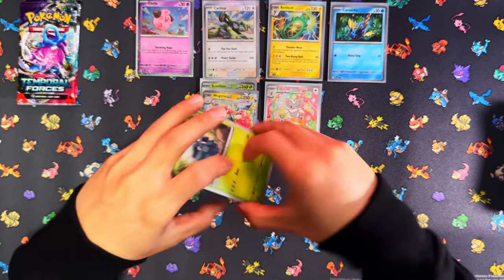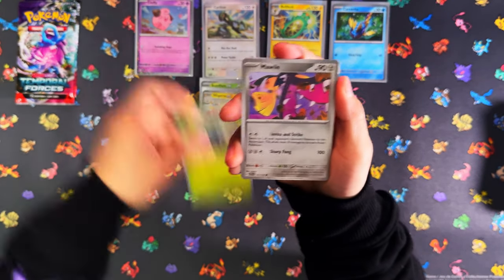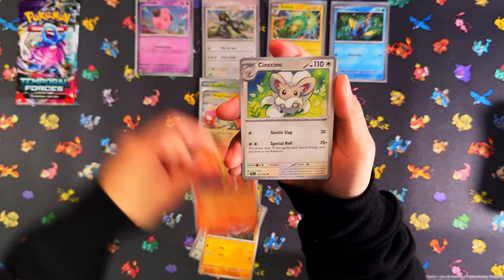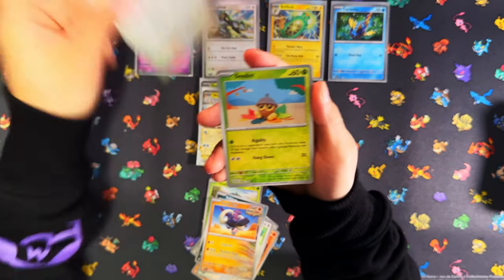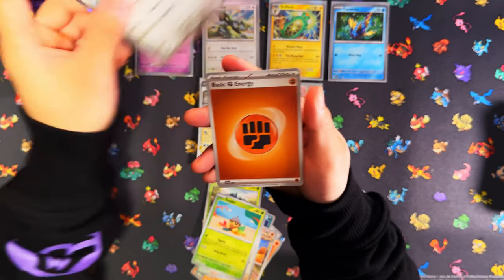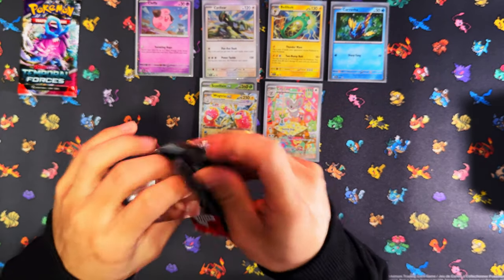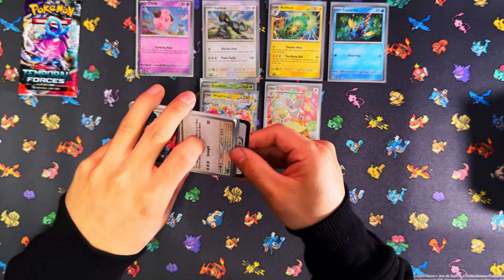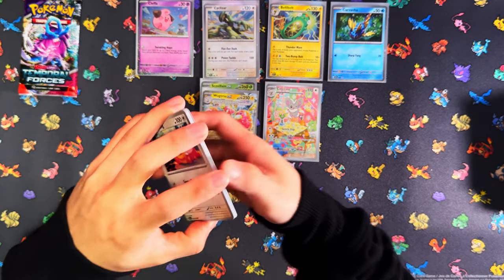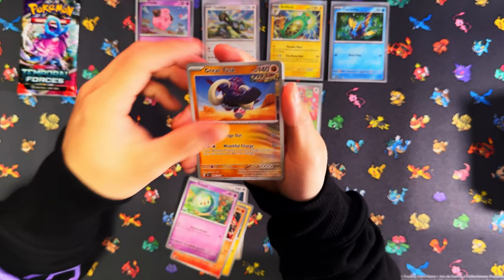Nope, got nothing. This triple pack might just be a complete dud. Don't think we're gonna be pulling anything by the look of it. Great Tusk, Tranquil... yep, first triple pack from Cleffa was a dud. The best thing we're gonna pull from this video is probably going to be that Cinccino IR - which I think I've already got. Is it Cinccino or Minccino? I think it's Cinccino that I've already pulled.